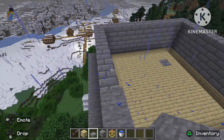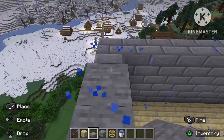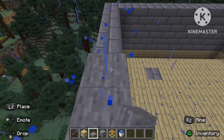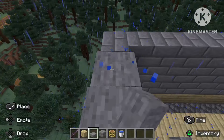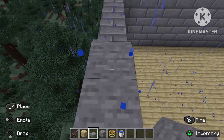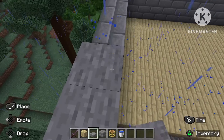Now what you're gonna do is put some more slabs on top, again so that no mobs spawn on it. The only things we want spawning in here are pillagers, so this is really important — remember to do this. Don't miss a slab, otherwise the farm won't work well at all.